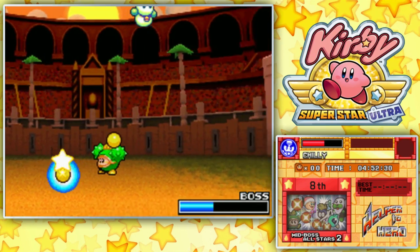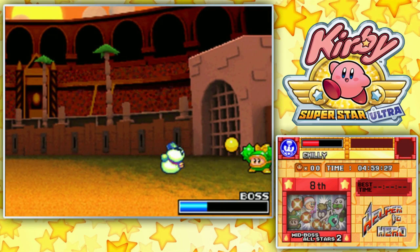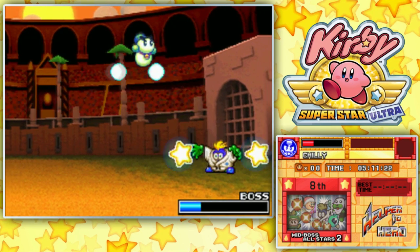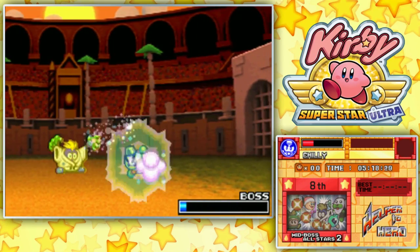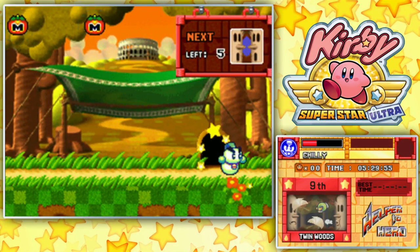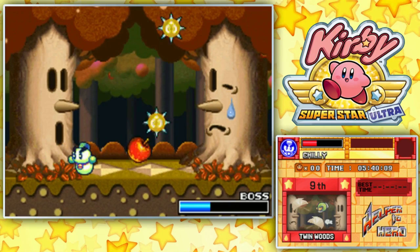Chili's powers are all close range — the Frost Breath does not go very far. Yeah, I'm not gonna win this. The Frost Breath is way too short. Of all the things to lose so much life against, the mid-boss All-Stars 2 is actually kind of embarrassing. All the mid-boss All-Stars, they're all close range — when you're close to them, they do a lot of damage. And Chili here has to be close range to accomplish anything. He moved so fast, there was no way I was getting out of that. Chili has to get so close to the enemies to deal any damage — it sucks. I'm taking this tomato and I'm going to beat Twin Woods. Twin Woods should not be that difficult — their invincibility frames last almost no time at all.